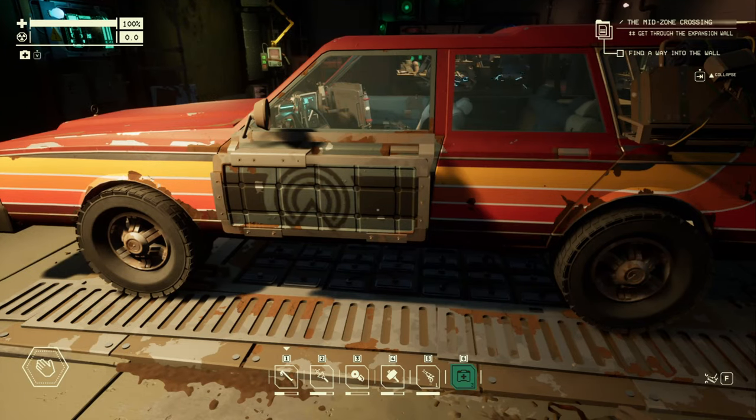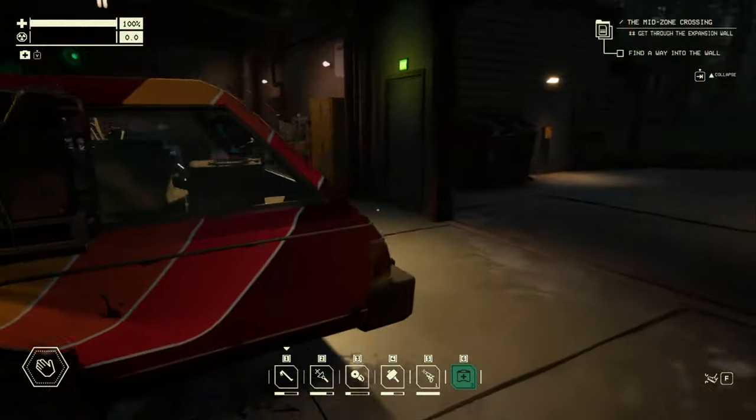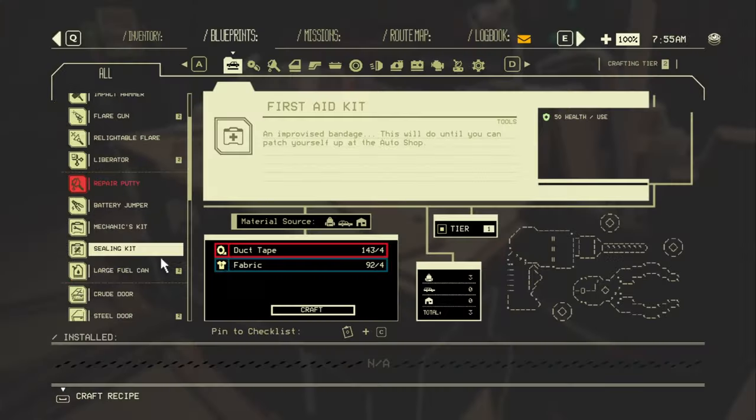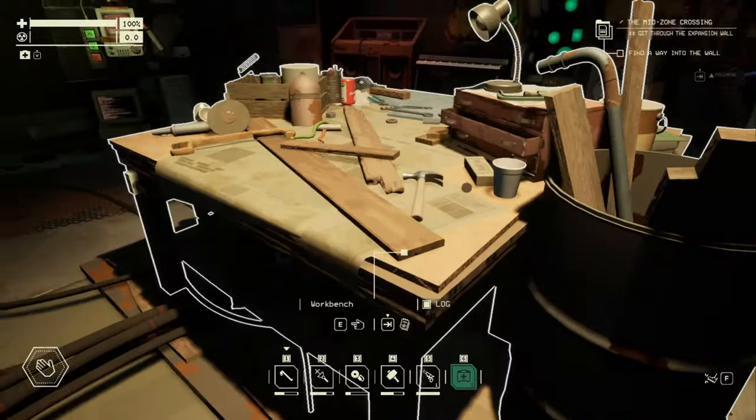Welcome back. I have an armor door on my car. If I walk over here to show you my workbench, you will see I can't make armor doors. I can only make steel doors, steel panels, and steel bumpers.